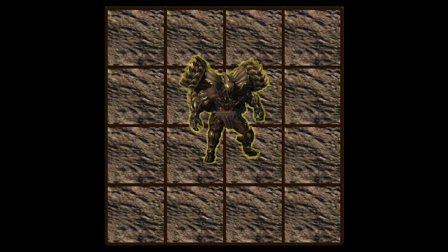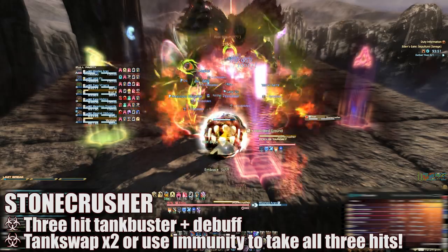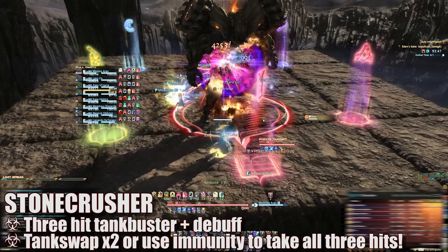Similar to normal mode, the platform divided up into its 16 segments will play a significant role in how your raid handles incoming mechanics. We begin with Stone Crusher, a tank buster that will slam the active primary target and anyone around them with three hits in a row, dealing high damage and afflicting them with a short physical vulnerability up debuff.